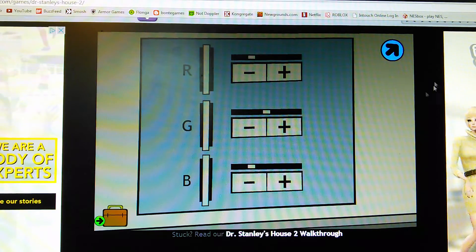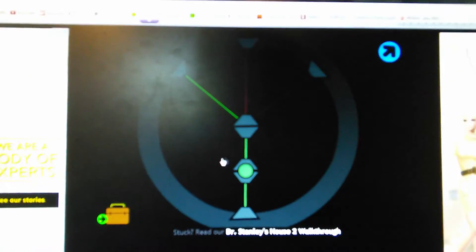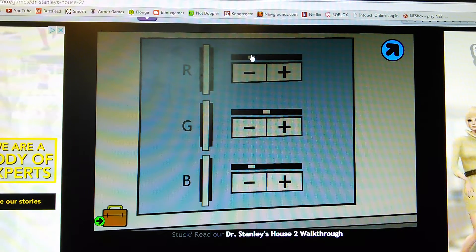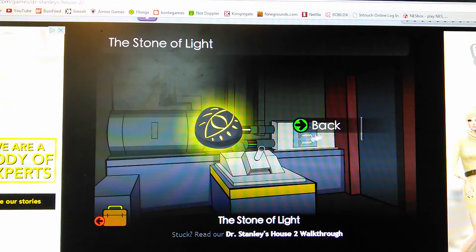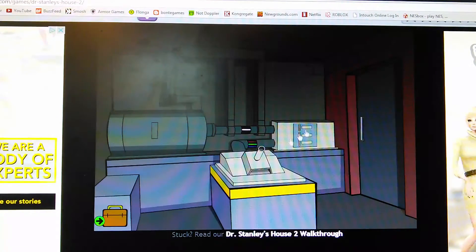If you got the color I got — I finally got it, took me like ten minutes — you want this combo. This in the middle, and then the red and the blue equal. Then you want this Stone of Light. So that gives you one, two, three of the five stones.